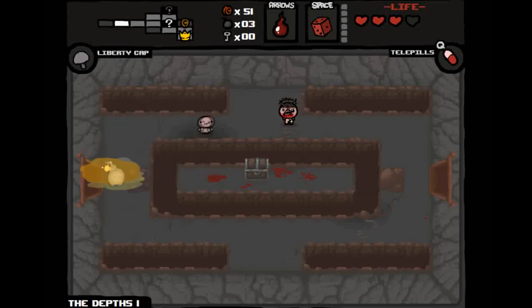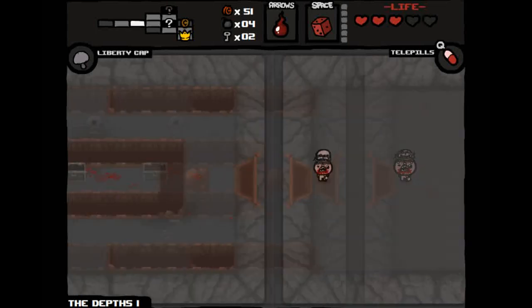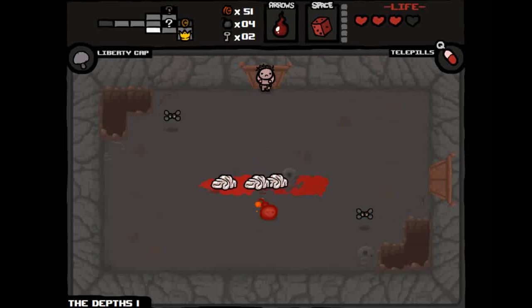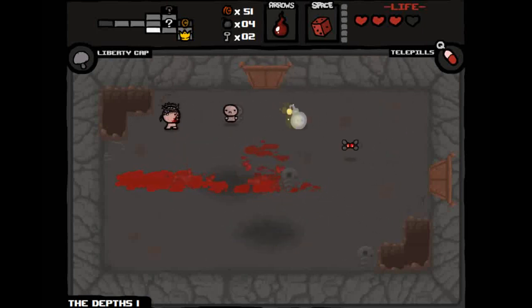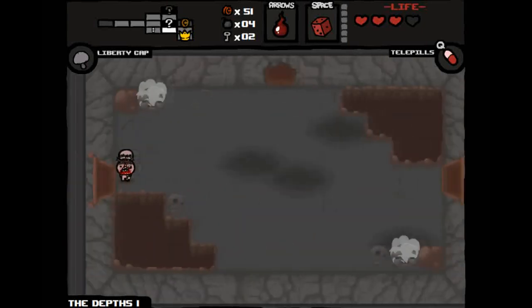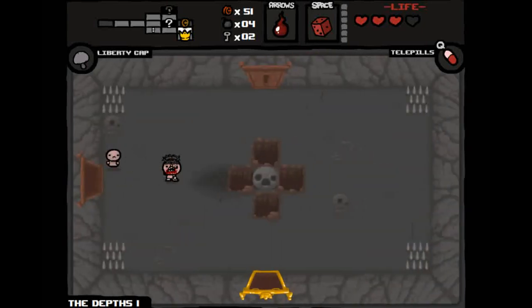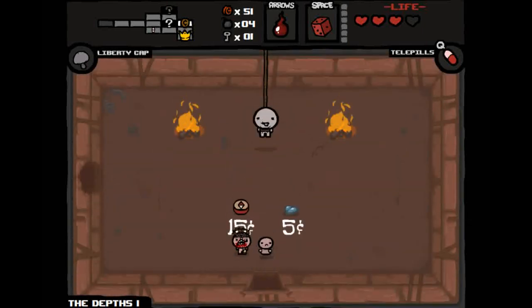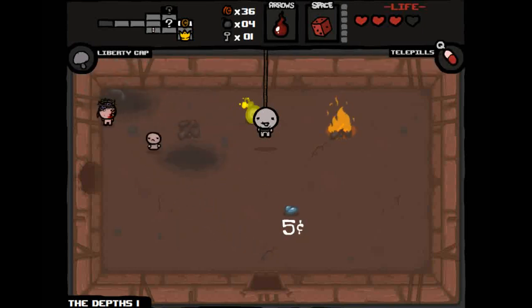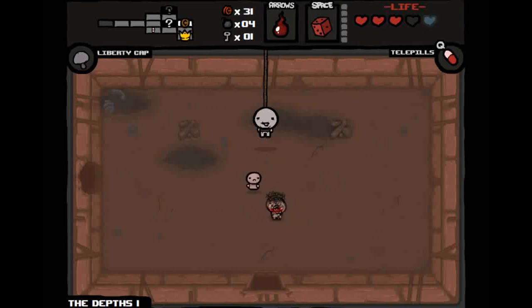I'll blow this up with a normal bomb because I want to get this chest. Going to the shop now. There's another item similar to Dr. Fetus called Fetus in a Jar — it turns your tears into explosive bombs you can direct, basically like the Doctor's Remote but as your main attack all the time. I'll blow up the fire. I could have gotten into the shop for free through the secret room — I feel stupid. I'll buy the spirit heart too.